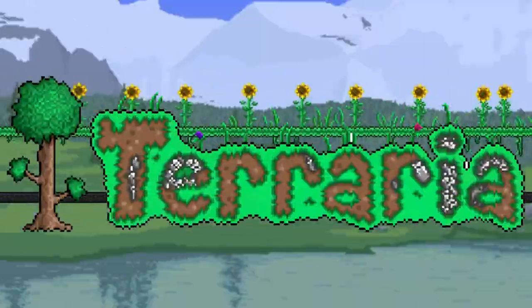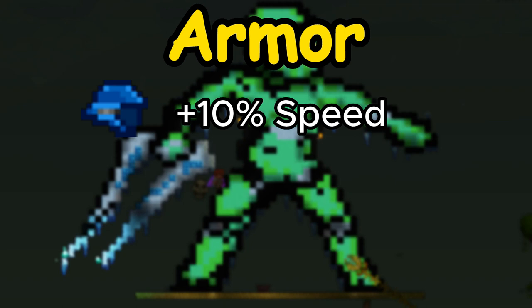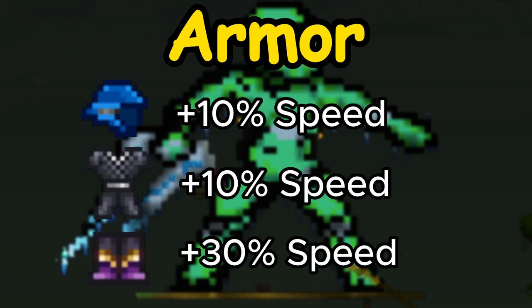Here is how you get max speed in Terraria. To maximize walking speed, grab these armor: Cobalt Helmet, and Shinobi Infiltrator's Pants.